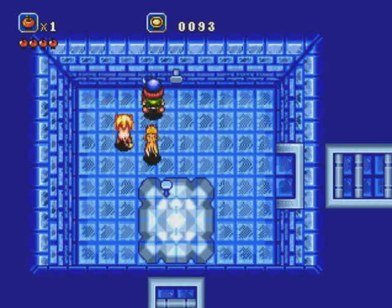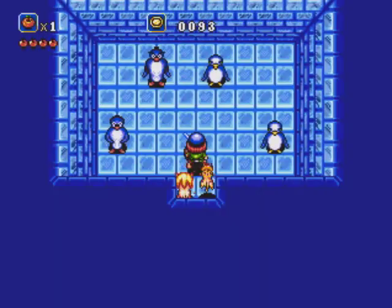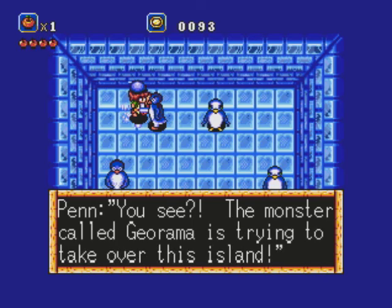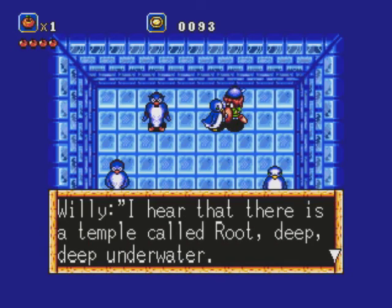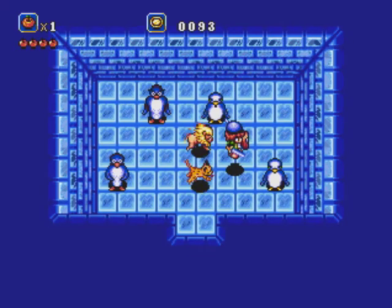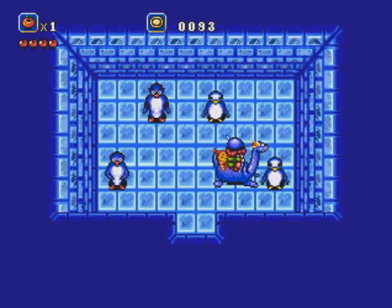So you can hit this switch up here, and there's this little passage with all these penguins! The monster called Giorama is trying to take over this island. I can't run at all. I hear that there is a temple called Root Deep, deep underwater. Rumor has it that it's connected to this island. It would just be a lot easier to talk to people if I had Dippy equipped, because he doesn't slide on the ice.